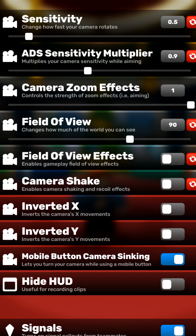Field of View should be 90 so we can see more of our surroundings without getting a tunneling effect you get in higher FOVs. Field of View Effects and Camera Shake are set to Off so we can see better.